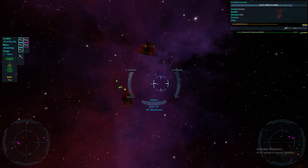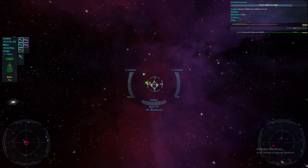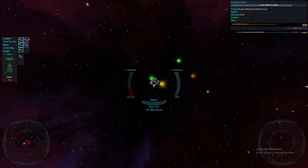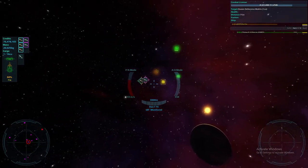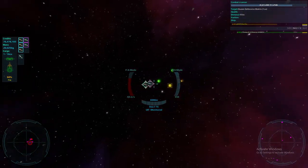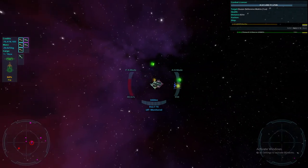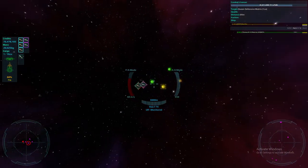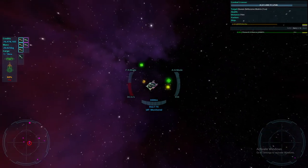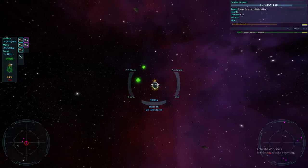Whenever a queen dies, she'll drop one of three important things. A hive queen gat — a gatling cannon that's an upgrade to the gat mark 2. She'll also drop a queen defensive matrix, which is mostly useful for resetting Corvus manufacturing missions so it's not in high demand, but it is worth a fair bit. The only other thing is a queen 4, which is a lot more useful as it's used to build centurion super lights. She actually dropped a queen defensive matrix — I've never had one drop before in over a hundred queen kills, so that's really cool.